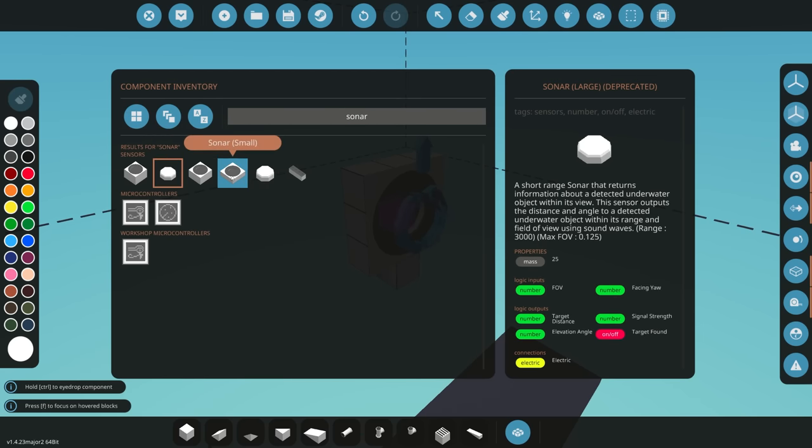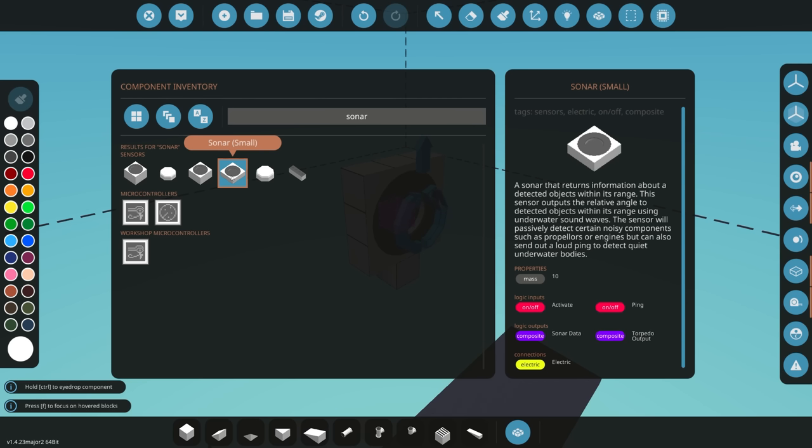You might think, 'Oh fine, we've always had a sonar' — but no, this has really changed things and they've got some really cool features that make it much more realistic. The sonar can work in two different modes: passive mode, where you just sit back and listen for noises like a ship propeller or a big diesel engine, or active mode where you send out a ping and see what comes back. I'm really excited to see what kind of systems people can come up with using these new sonars — there should be almost endless possibilities.